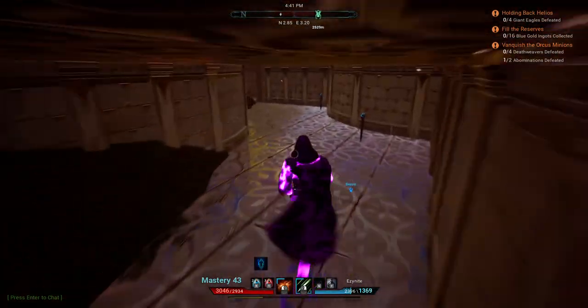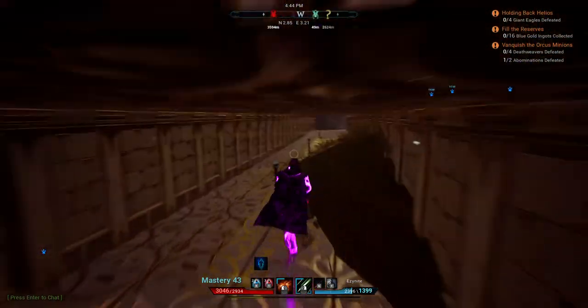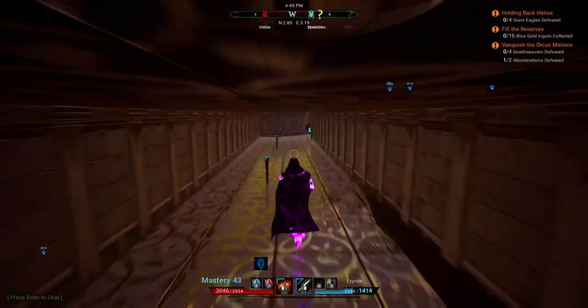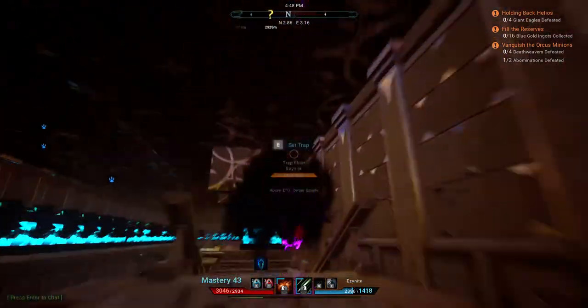We've taken this whole underground approach so that power nodes go out through the whole building. We don't have to have them laid out above ground, which means you don't have to see them — makes it very convenient.